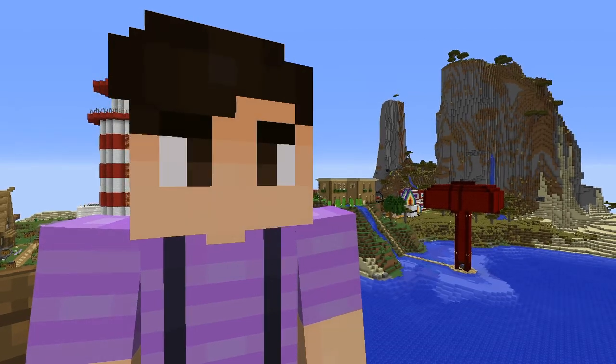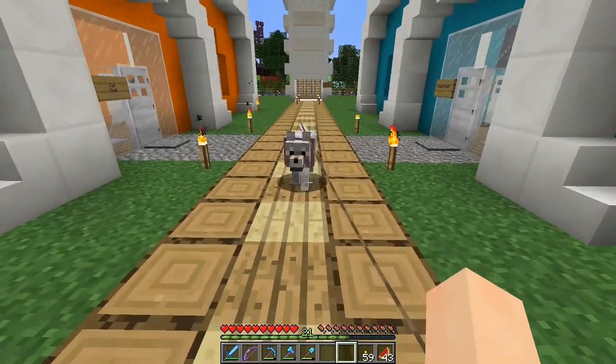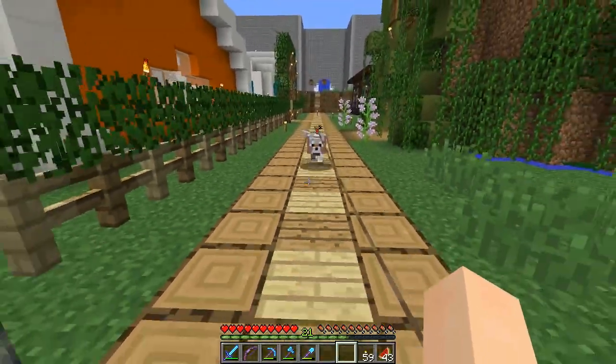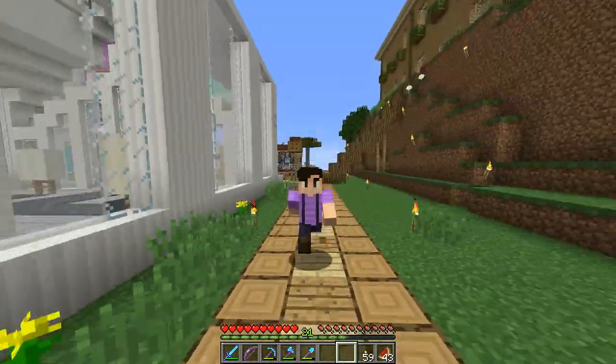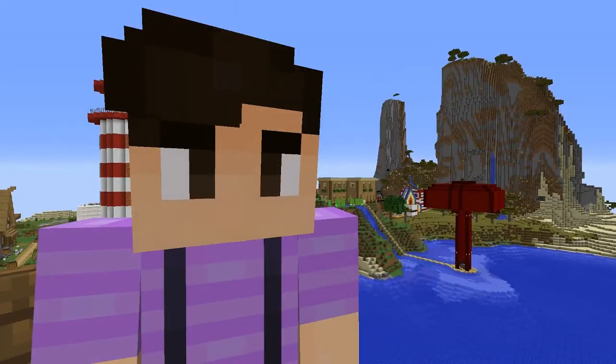At number 4 we have multiple types of dogs. Right now in Minecraft we only have one type of dog and that's the wolf, but having multiple types of dogs in the game would be really cool. We could have chihuahuas, pit bulls, yorkies, and golden retrievers. And if each dog had a specific skill or ability that they could use for their owner, that could make them really useful.